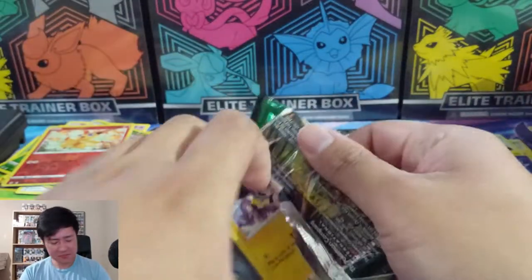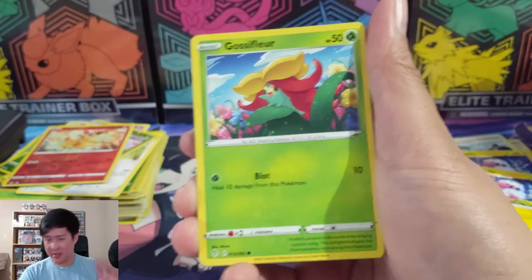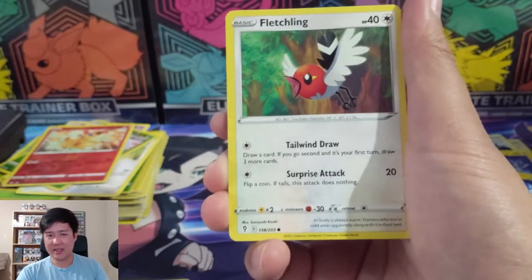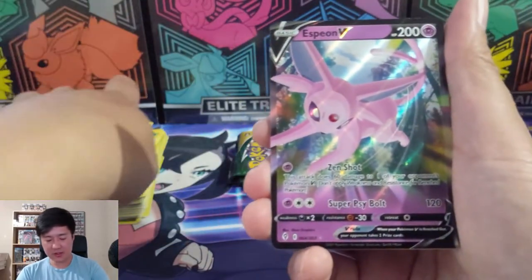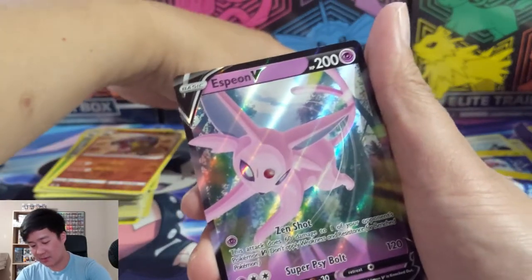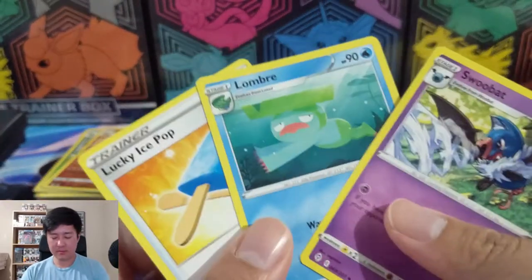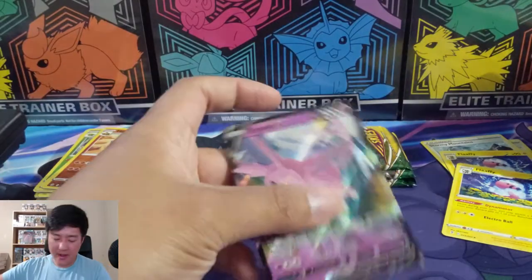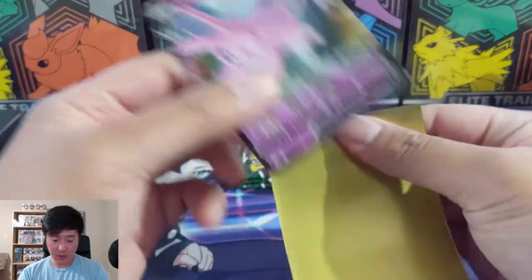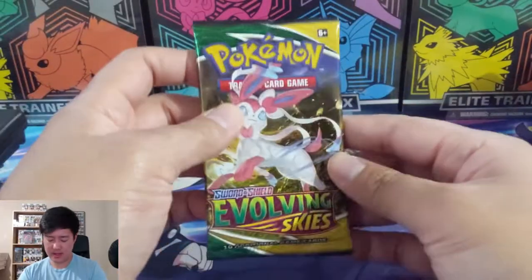They put 'Skies' in the name because there's the Duraludon and Rayquaza, but I feel like they could have made the Eevee hero portion its own set like a special set, kind of like Champion's Path or Shining Fates. And - Espeon! The Eeveelutions are starting to come out late in the box, we only have three packs remaining, but we did get an Espeon. That would have been awesome and better in my opinion. By the way, card quality just looks and feels really good so far.